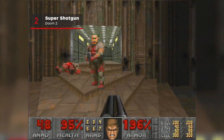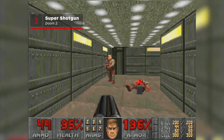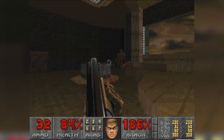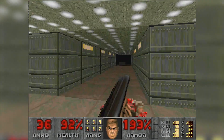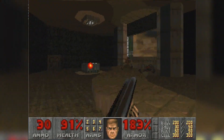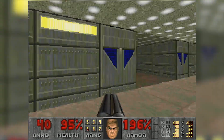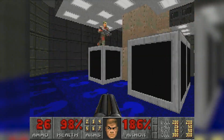Doom's shotgun was great, undeniably, but what if they put another barrel on it? Doom 2's signature feature is the upgraded Super Shotgun, which had an absolutely devastating short-range impact, as well as an equally guttural sound effect when fired and the unforgettable click-clock-click reload sequence. It is arguably the greatest shotgun in any video game, period.